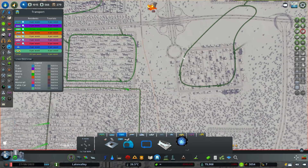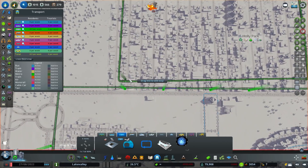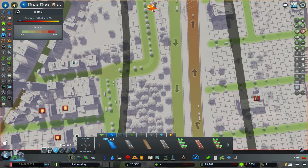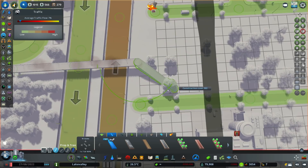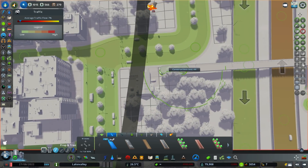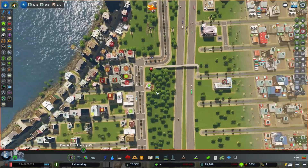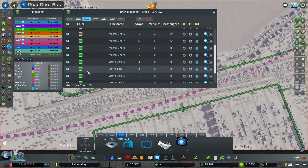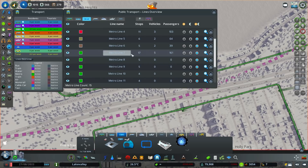We've got stops near each other there, stops near each other there, and the last thing I want to do is put a path over this highway so if people want to get from one side to the other they can. That connects there, and that will connect there - excellent. So I want to see how many people are going to end up using these. Here are my metro lines - all the green ones down the bottom, number eight to number 15. I'm going to let this run a while and we'll come back and see how many cars we're taking off the road.